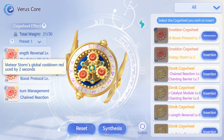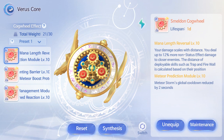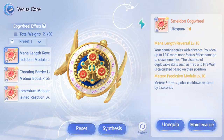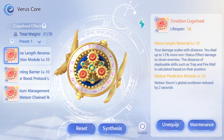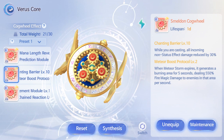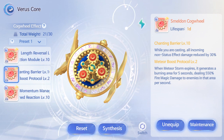For battle score, since we are focusing on Meteor Storm, all cog wheels that focus on Meteor will be the key to increasing your damage — like Meteor Protocol. Aside from that, you can use Mana Length Boost, Core Overload, Blood Thirst to increase your damage, and Coprofessor Activation for casting time reduction.